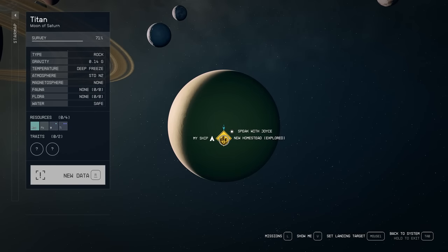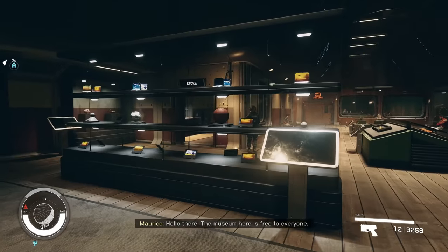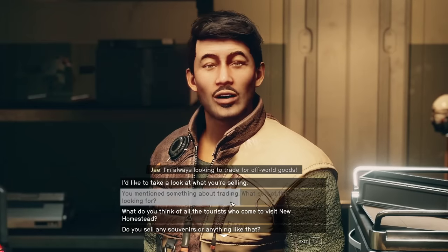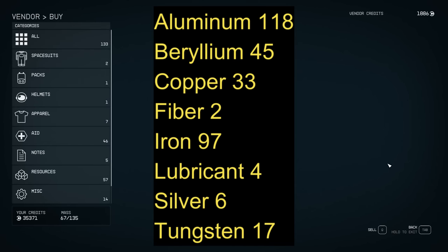You're going to walk through the corridor and go inside. At the bottom of the staircase, you'll be able to enter the main area, go through a breezeway, and on your left is a store. In this store, you'll be able to buy the following resources: 118 aluminum, 45 beryllium, 33 copper, 97 iron, 4 lubricants, 6 silver, 17 tungsten, and 2 fiber.